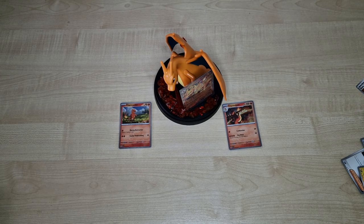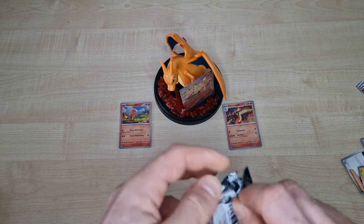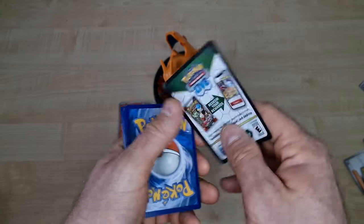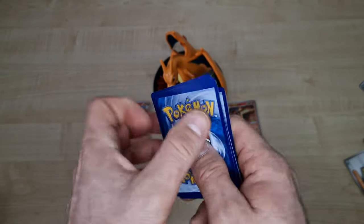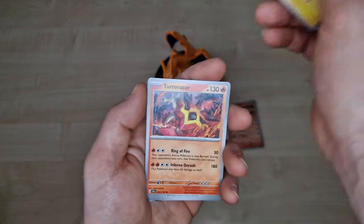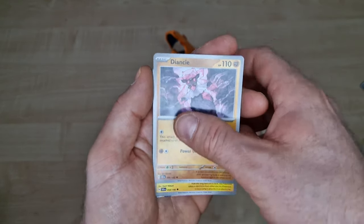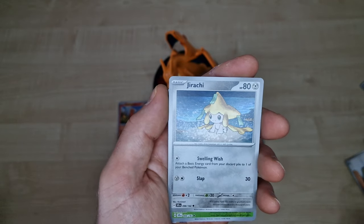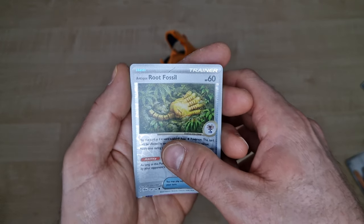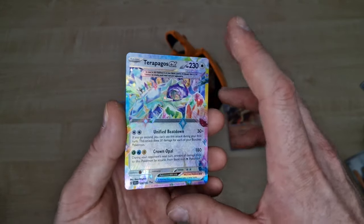Interesting drop — Stellar Crown is very nice. Squirtle and Bulbasaur, but the chance is very small. You can see Venusaur, Blastoise from the EX version, Diancie, Togemaru, Giaji, Cardioli, Rodfsson. Last card — Terapagos EX from this version.